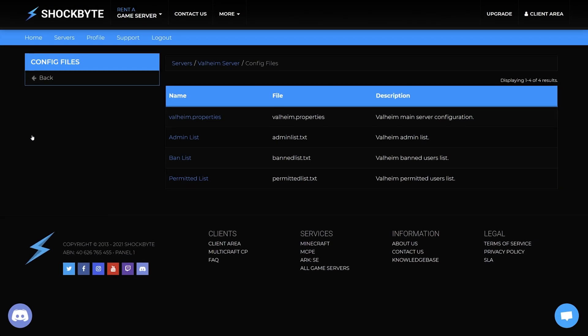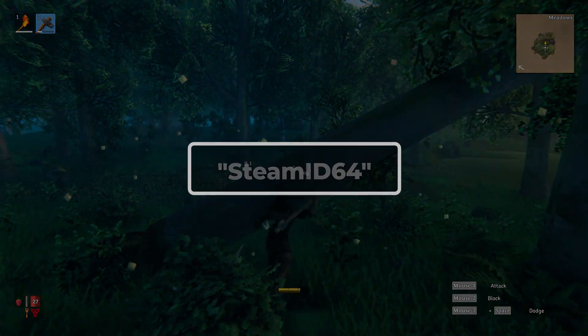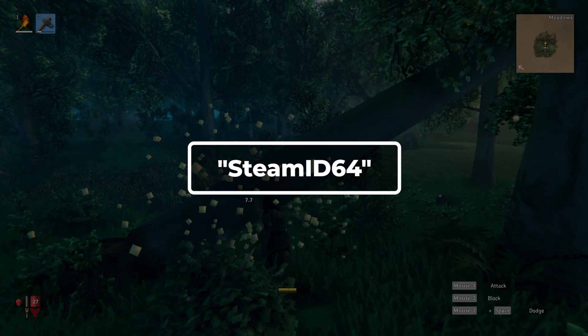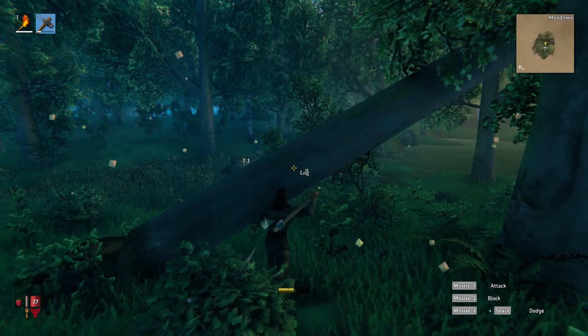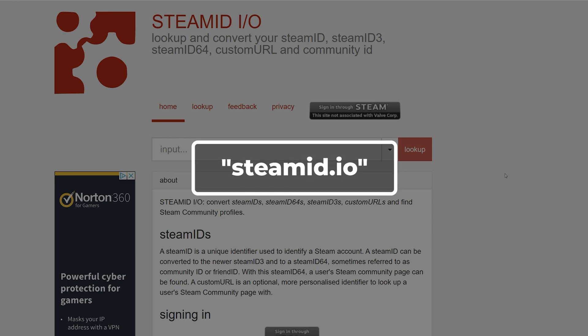To add a player to the whitelist, you'll need their Steam ID64. This is a unique identifier that Steam assigns to each account, which lets the game differentiate players. There are multiple websites that will allow you to easily get your Steam ID64. For this tutorial, I will be using steamid.io, which will be linked in the description.